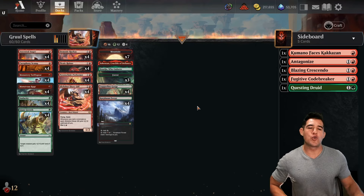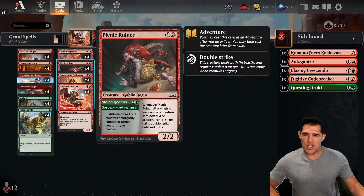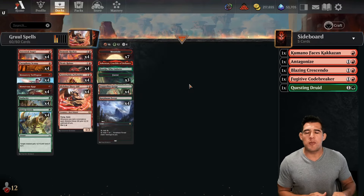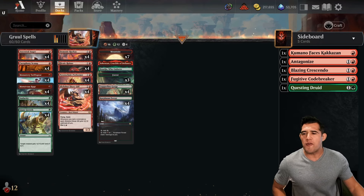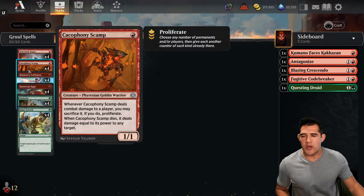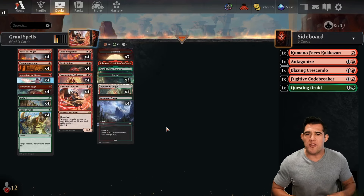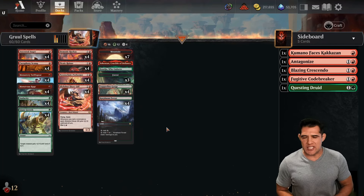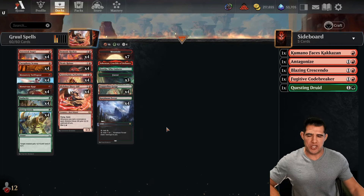Let's take a look at our Gruul spells list. We kind of know this one, right — the Picnic Ruiner. That was a deck with Gruul where you put a bunch of spells on it, double strike, trample, and finish them off. Your secondary option was always the Scamp — put a bunch of spells on it with trample, get some damage in, sack it at your end step, fling it to their face, and that's how we would finish them.